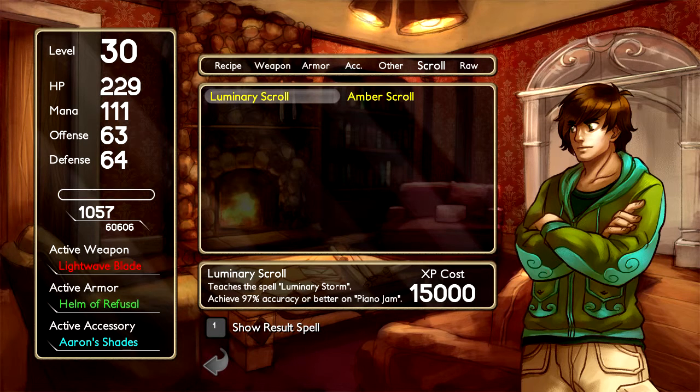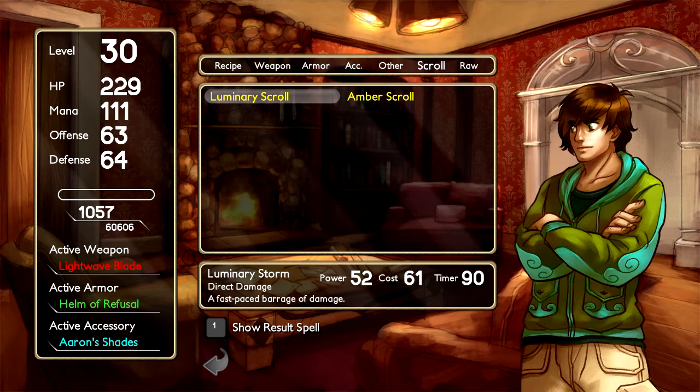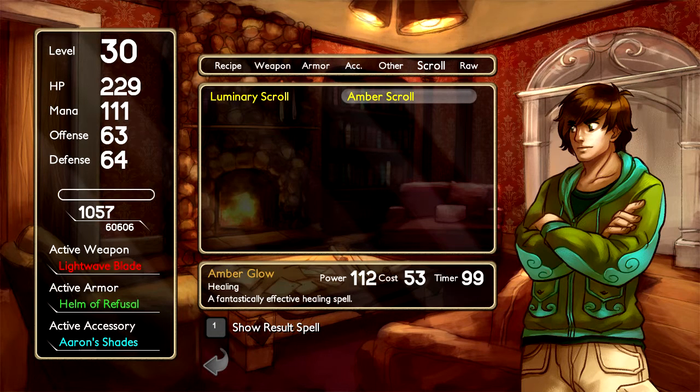One thing we also got from the boss was a Luminary Scroll, which is pretty good damage from what I can tell. And then Amber Scroll, which is a really good healing spell. Unfortunately, they have really high experience costs. I don't feel like getting them — if I need them, I'll go for it, but I don't think I do.